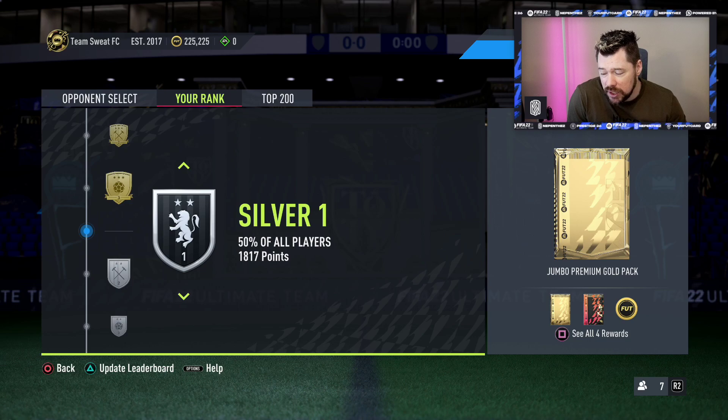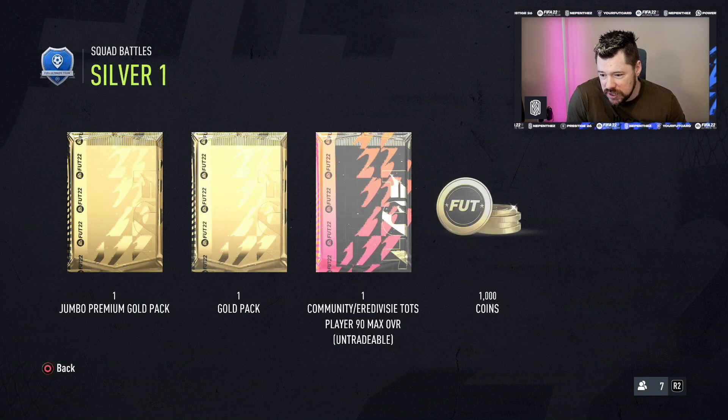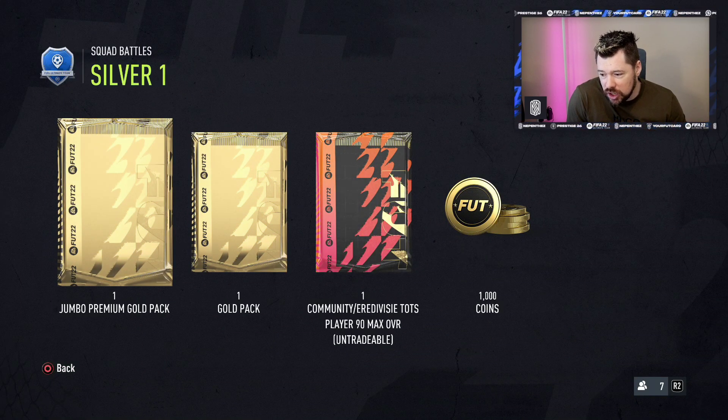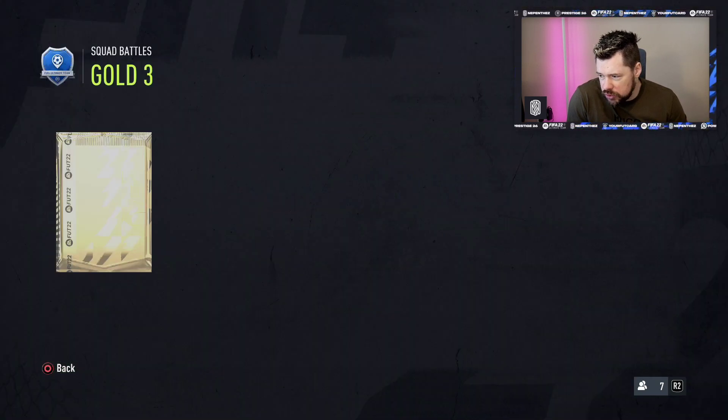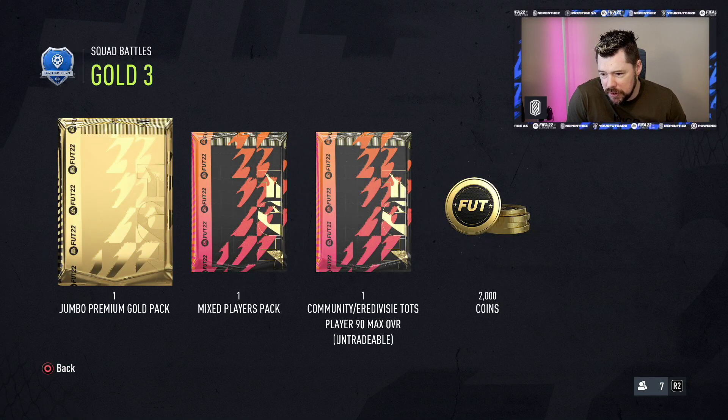Silver 1, which is 50% of all players, gives you a Jumbo Premium gold pack, a gold pack, and then a 90-rated Community slash Eredivisie TOTS player. And then Gold 3 is a Jumbo Premium gold pack, a mixed players pack, and a 90-rated TOTS.